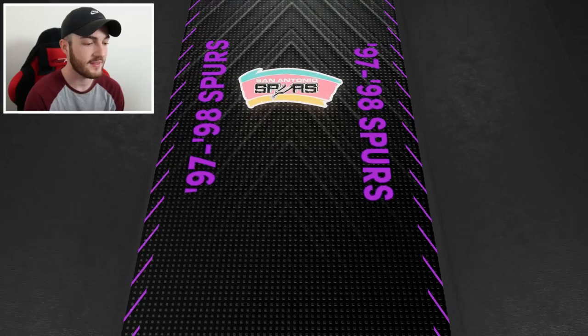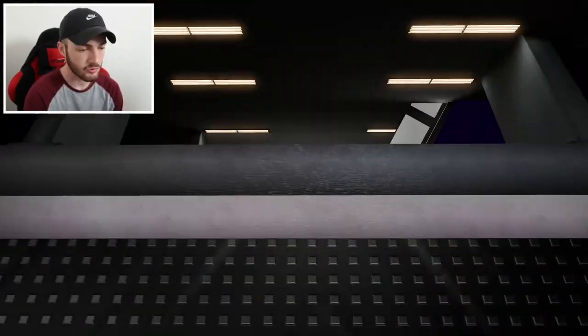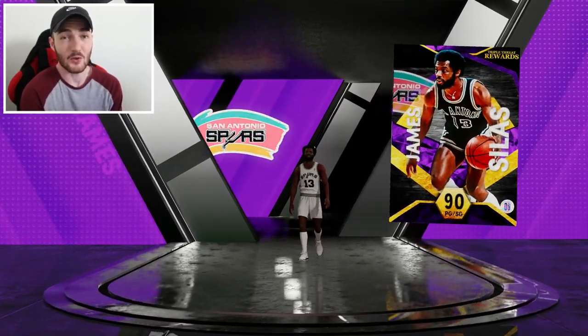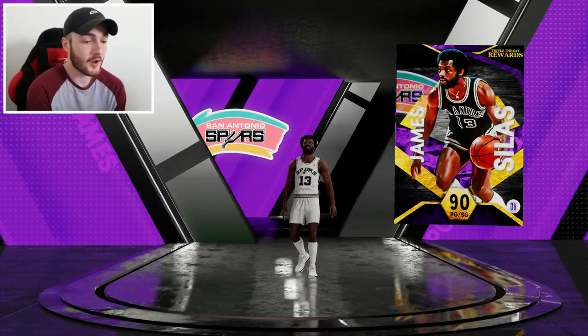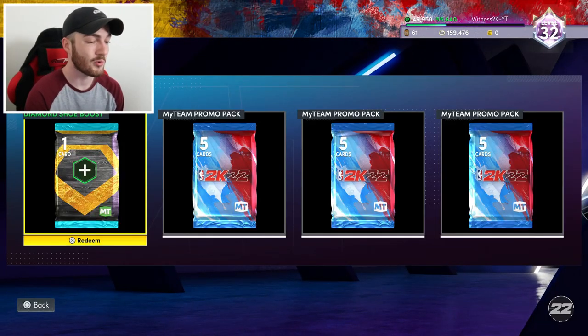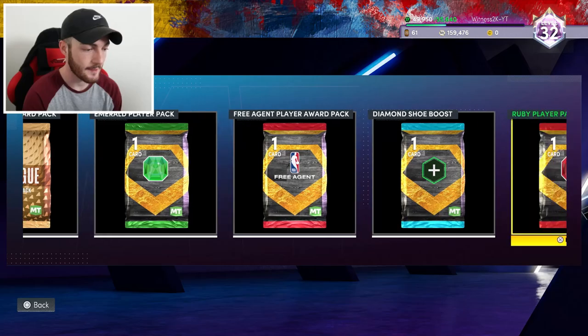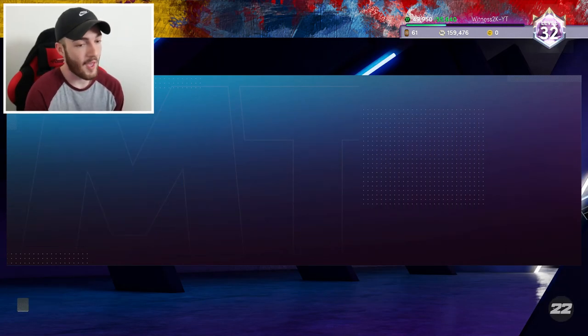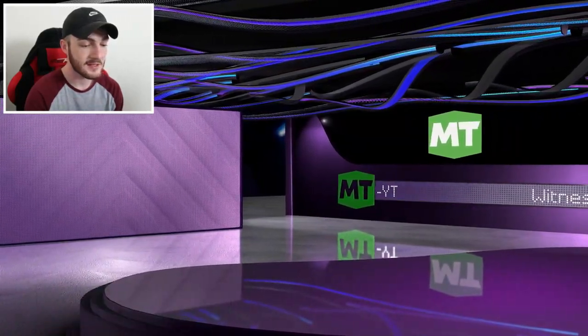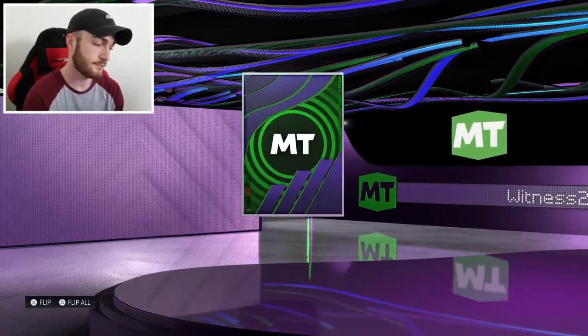This free amethyst card — I got him for 100 wins in triple threat offline. I don't know if he's even any good but we got him. I was going to get him eventually anyway. I'm also looking forward to the D. Brown type card, but 100 wins — we're making progress. Collect five Nuggets players, so this is going to be a Nuggets player.